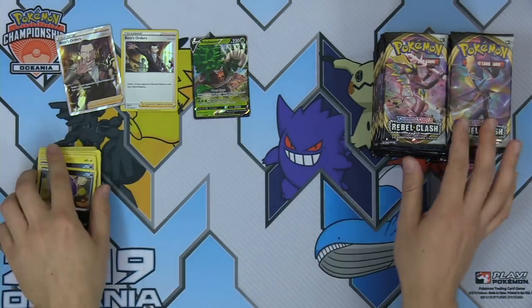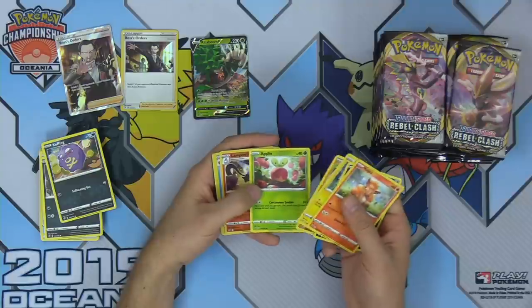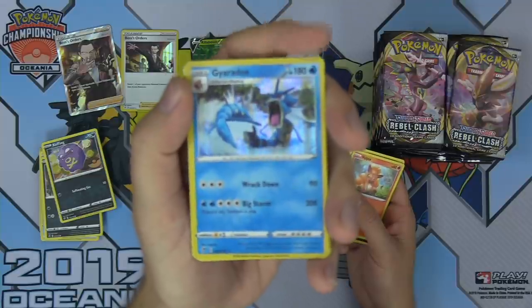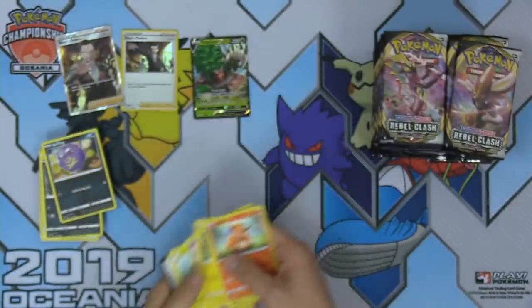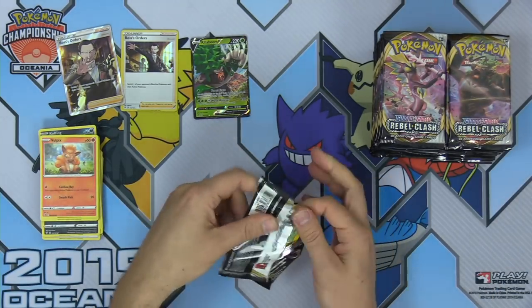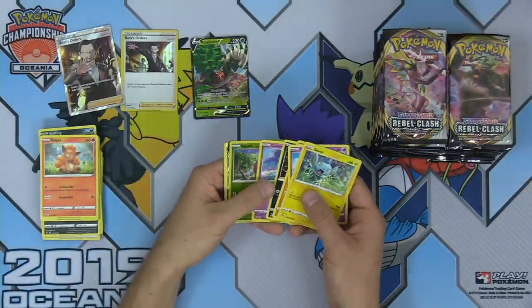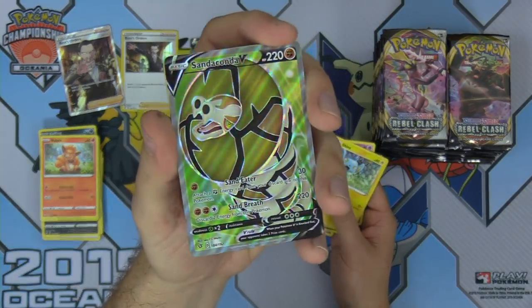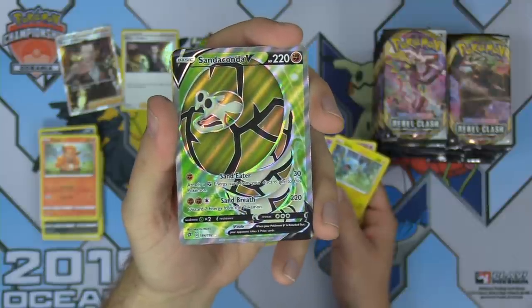Shuckle at the bottom of the pack. I think Capture Energy could be very good in Whimsicott as well. Lampent, Gyarados — gotta love Gyarados. Hawlucha, Indeedee, and a code. The pack art for these packs is really cool — we got Toxtricity, Rillaboom, some of the starters. Full Art Sandaconda V — check that out! Looking pretty sick. I love the artwork on these Full Art Vs. Sandaconda V has 220 HP and two attacks: Sandeater — one Fighting Energy, does 30 damage, attach a Fighting Energy from your discard — and Sand Breath: 220 damage, discard two energy.